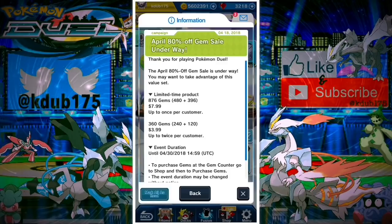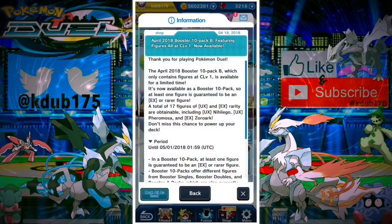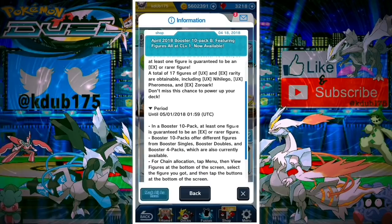There's an 80% gem sale going on, guys. If you're ever going to spend money on the game, now's the time — you're not going to get a better rate ever. This is the best gem sale they ever do: $7.99 for 876 gems, and you can get 360 gems for $3.99 which you can buy twice. Basically one cent per gem. You definitely don't want to miss out on that. There's no new banner or new figures.